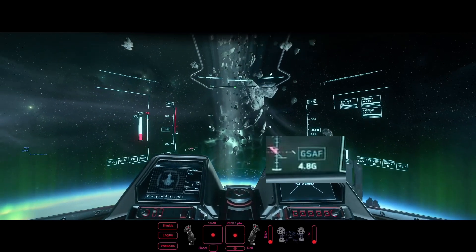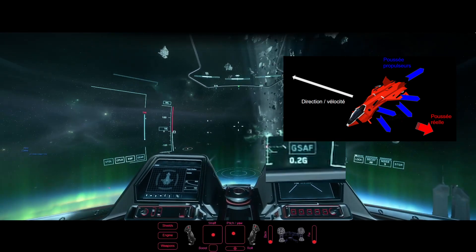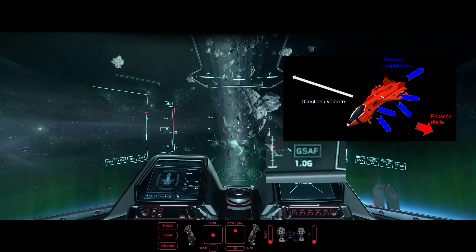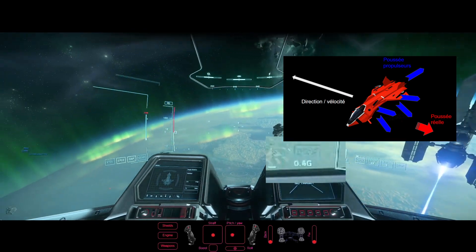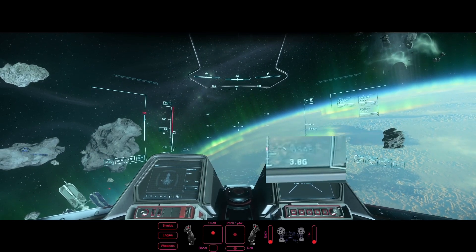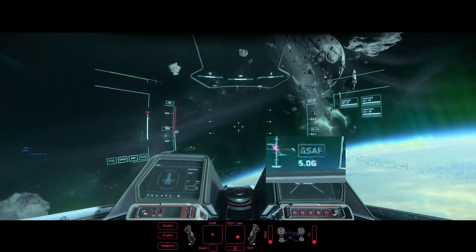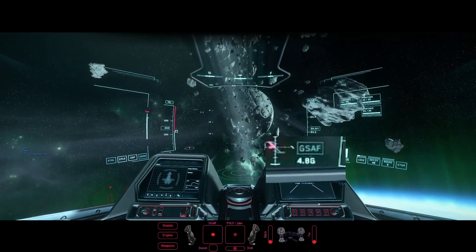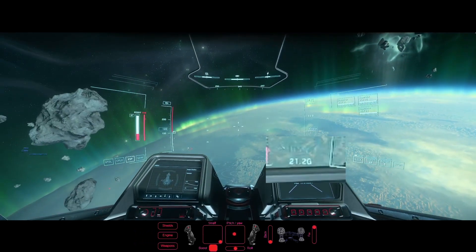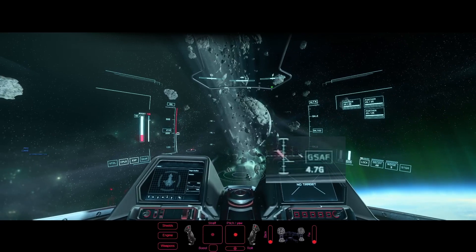La situation parfaite, ce sera de le faire en tricordant : vous ajoutez en plus un des strafes latéraux. Je vais m'incliner à gauche — j'utilise le strafe forward, le strafe up, et je rajoute le strafe latéral gauche. En tricordant sans boost, je suis à 14G — un peu plus qu'en bicord sans boost à 13G. Et si je le fais en boostant, je monte à 21,2G — c'est le plus haut que j'ai atteint pour accélérer dans cette direction.